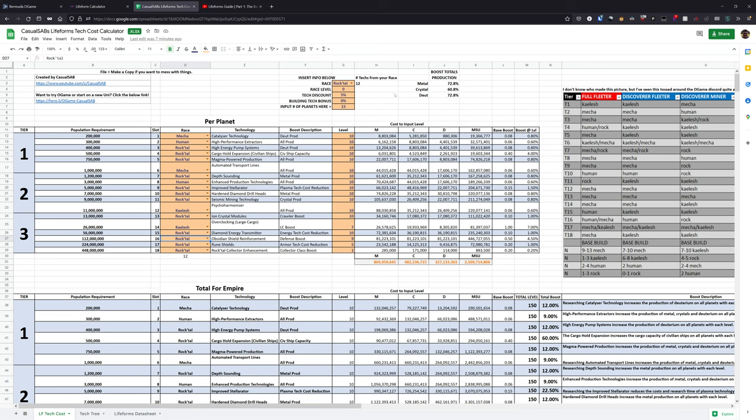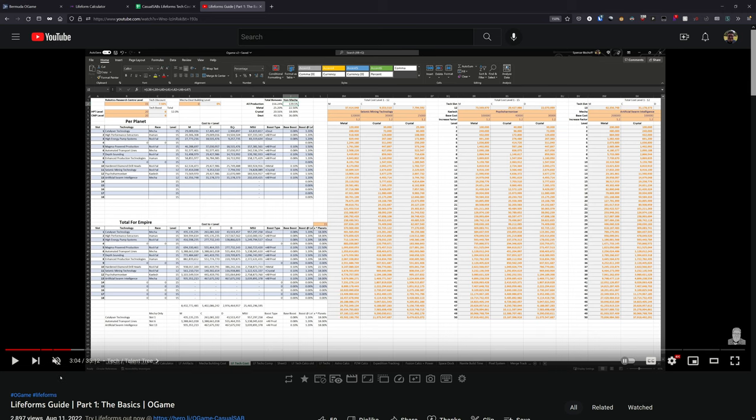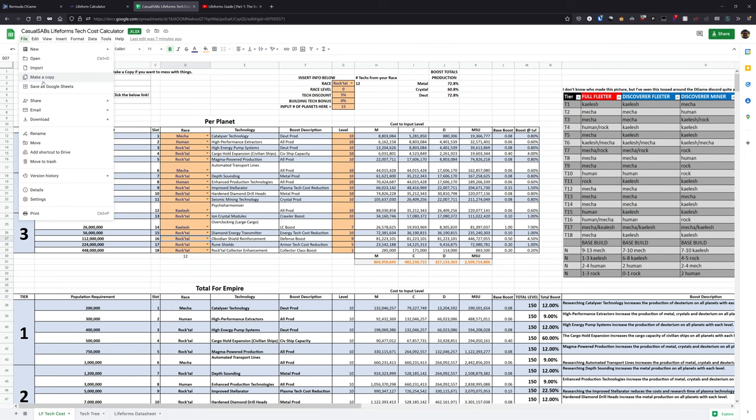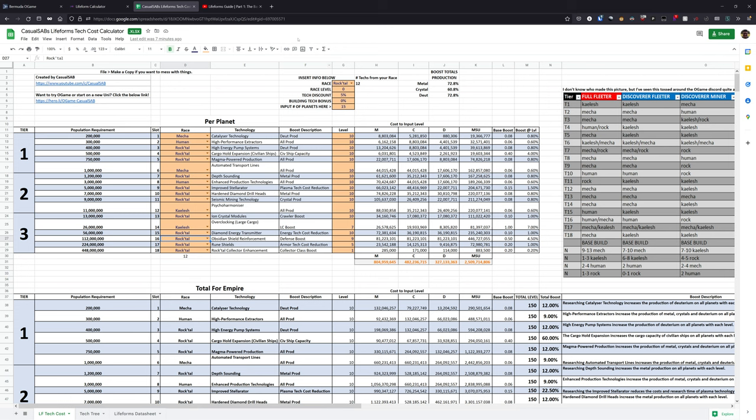To make this process easier, I have put together a spreadsheet. This is a much improved version of the spreadsheet I had shown off in my initial Lifeforms guide video, and I have this up on Google Drive so you can hit the file button to make a copy of it if you want to mess around with it on your own. You can go through, take a look at the different technologies, and see which ones you want to put in each slot.